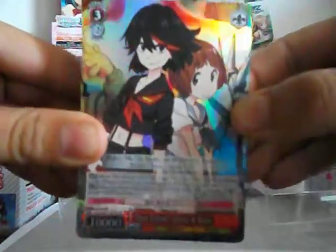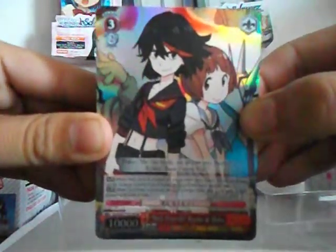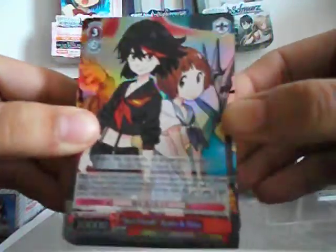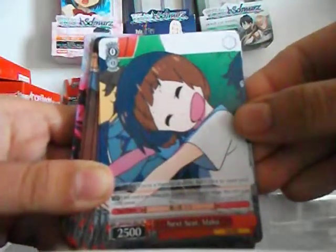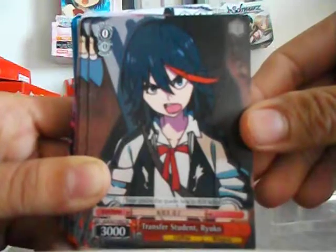Now we'll take a look at the cards. So your front cover card is Best Friends Ryoko and Mako — it's holographic and foiled, so it's pretty nice. Then we got Next Seat Mako and Transfer Student Ryoko.